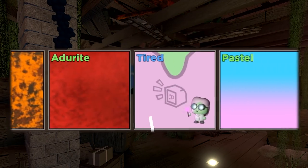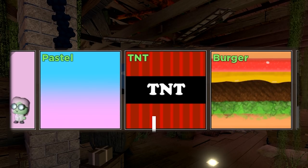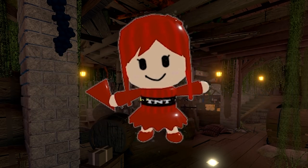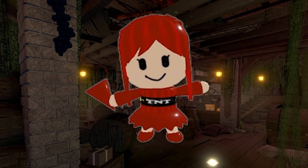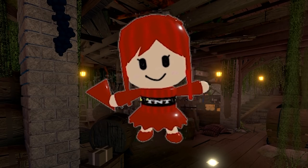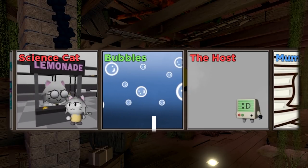Next up, we have... TNT! And is that a brand new skin called Burger? Yes! I always love seeing TNT! The color of red is so fun! What an awesome skin! But of course, we got more crates! And it's gonna be... Bubbles!